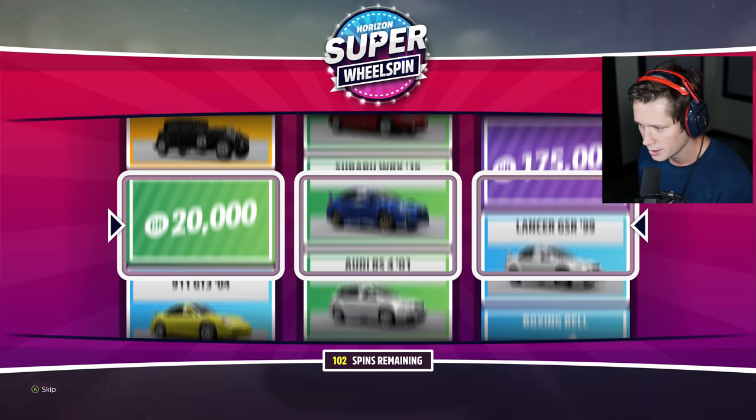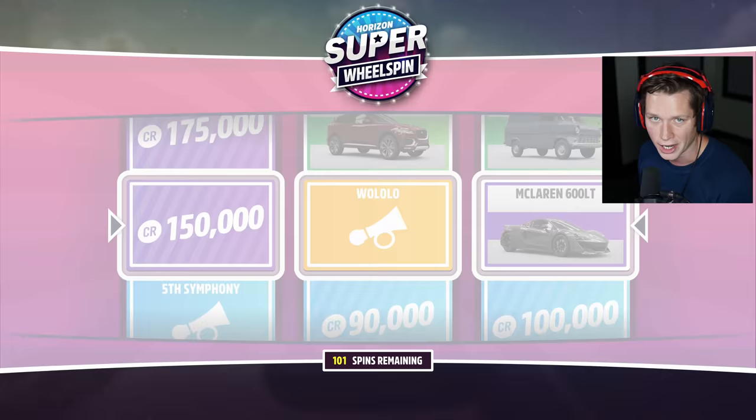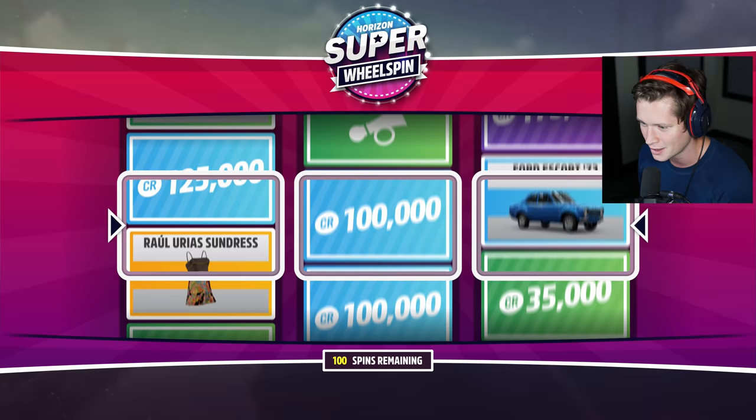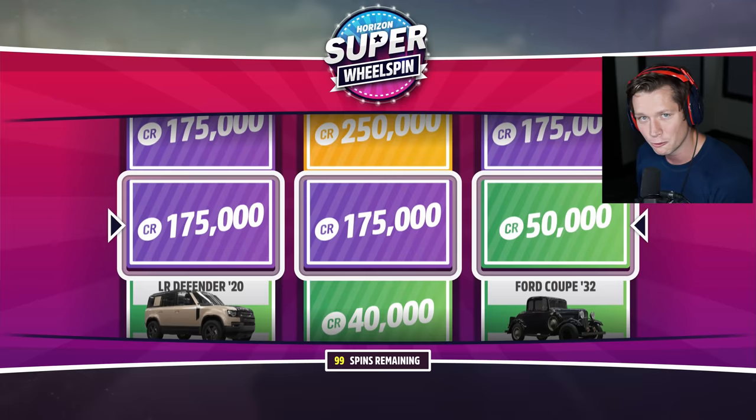Red biker jacket, white canvas shoes — honestly the shoes are nice. I really like some clean white shoes like that. We've had so many clothing rewards in these wheel spin episodes and I haven't changed our clothes once. I think we're still wearing that original Forza Horizon t-shirt. It's probably about time we up our swag a little bit.